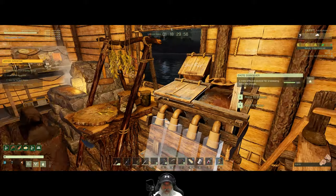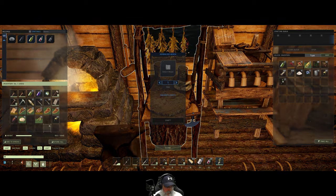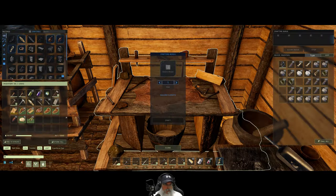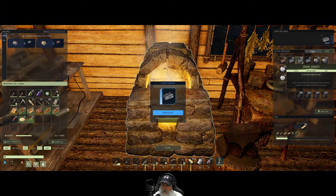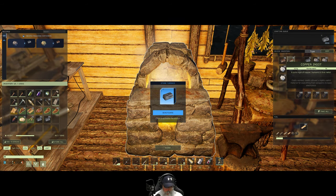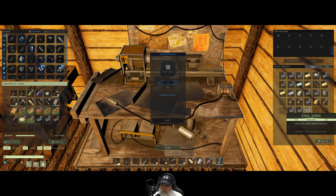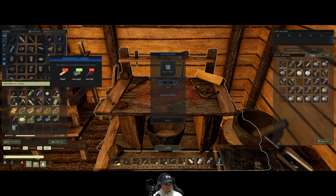I grabbed some coffee because when I first went out I wasn't finding any cocoa, but then I started finding a bunch of it. So I was going to make coffee in case we didn't find the cocoa, but we did, so we're good. Potbelly stove — we need 6 copper, 40 iron ingots, and some epoxy. Let's grab that epoxy back out of here temporarily and make a potbelly stove.